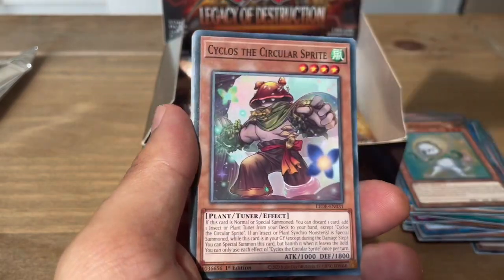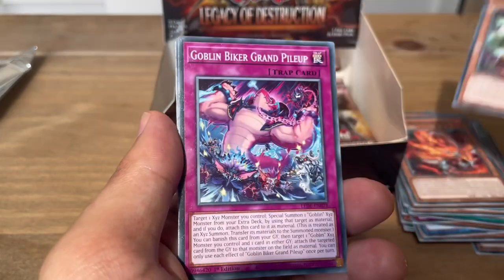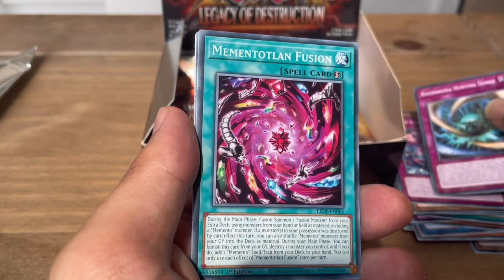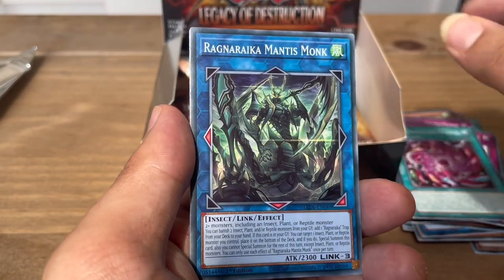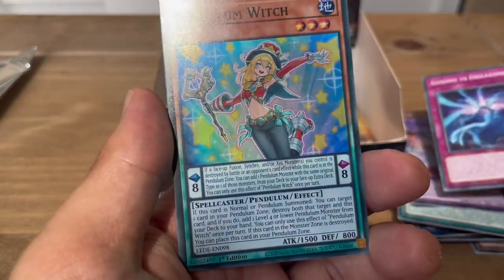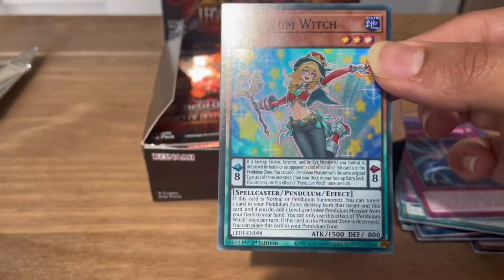Next pack: Tenpai Dragon Trundra, Cyclos the Circular Sprite, Goblin Bipedram Pilot, Ragnarika, Hunting Dance, Mementotland Fusion, Ragnarika Mantis Monk, Baka the Melodious Maestro, Ashen to Endlessness. And we have Pendulum — I've never pulled this super before in this set, so very cool.